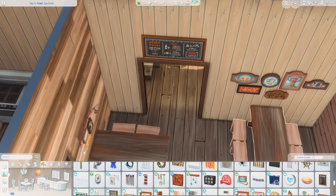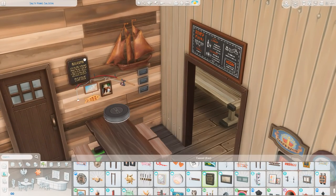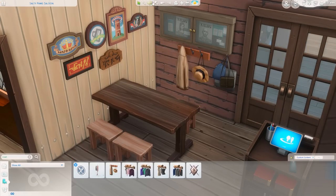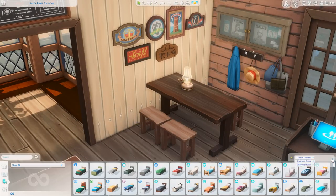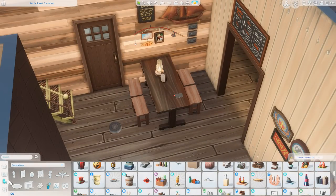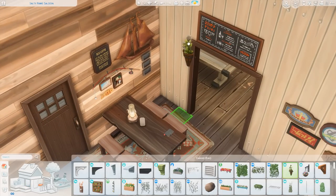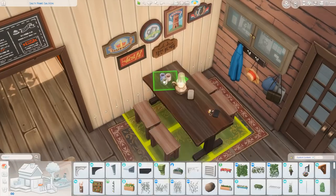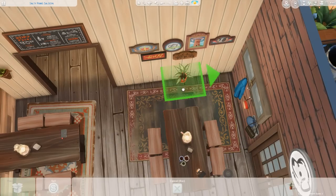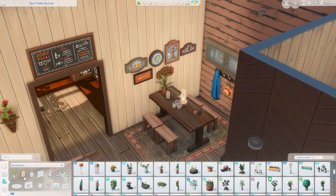Now I'm starting to clutter up the inside. I grabbed so much stuff — the new fishing decorations, boats, random plaques, wanted signs, pub stuff that came with Cottage Living, little lanterns, and menus on all of the tables. Some tables have clutter from sims who might be visiting — dirty cups, a journal, a phone, keys. A couple of rugs throughout make it look cozier. Upstairs is super cluttered too; I was really going for walls completely covered in stuff and I'm so happy with how it came out.